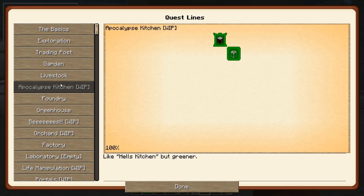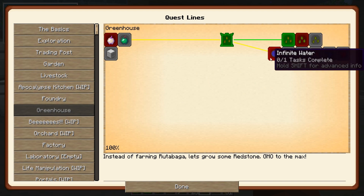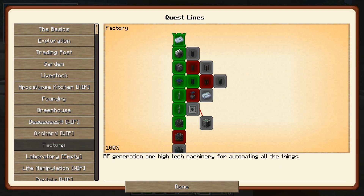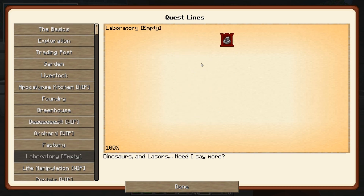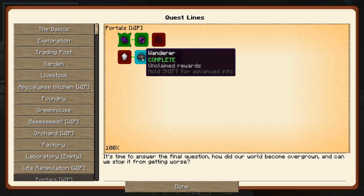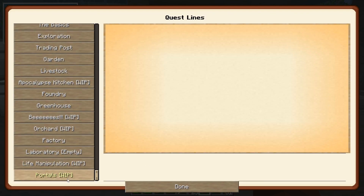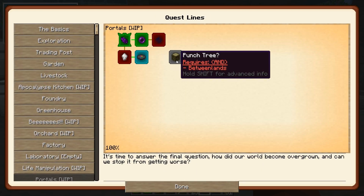Maybe I'll make some traps real quick so we can get some more food now that we have something to cook them. This is some random stuff — greenhouse, we need to work on. Keep looking at that bees — we can get into a little bit more. We're going to need that, that's done. Laboratory — oh, this is that rockhound stuff. Oh, Snoop is working on that, it was hard. Life manipulation, and portals. We finished — wait, why won't it let me in there? Oh, we had to get all the stuff for that.